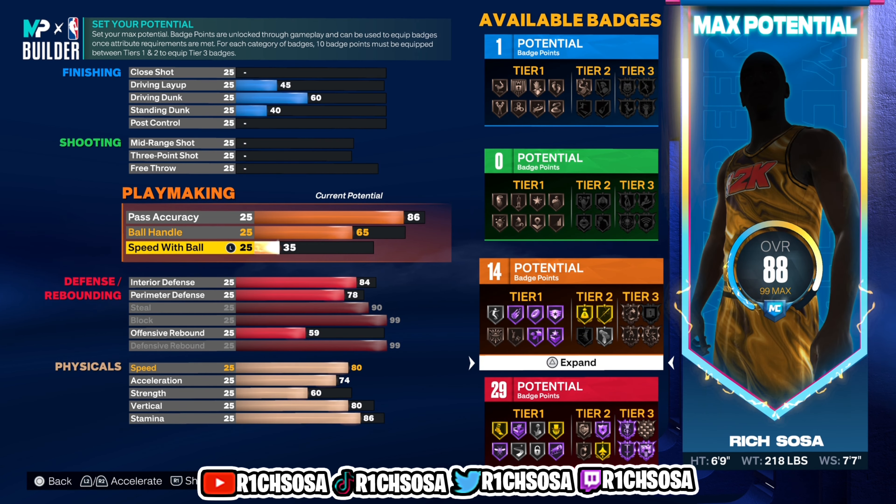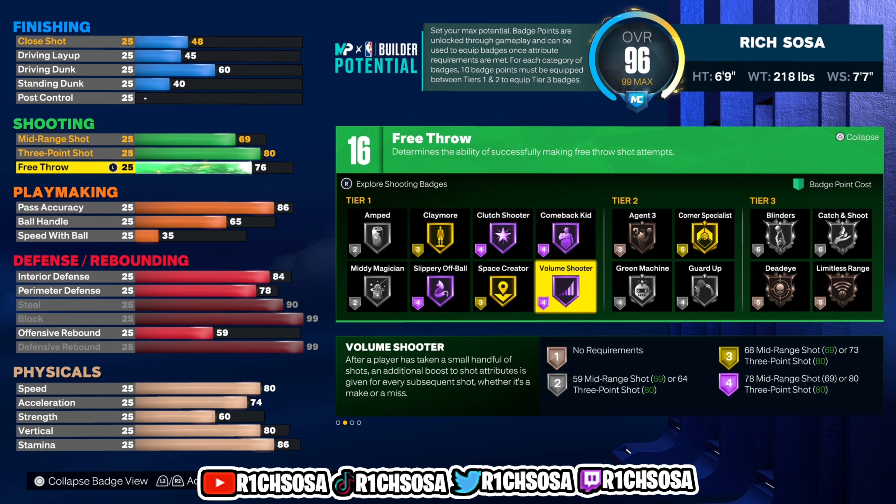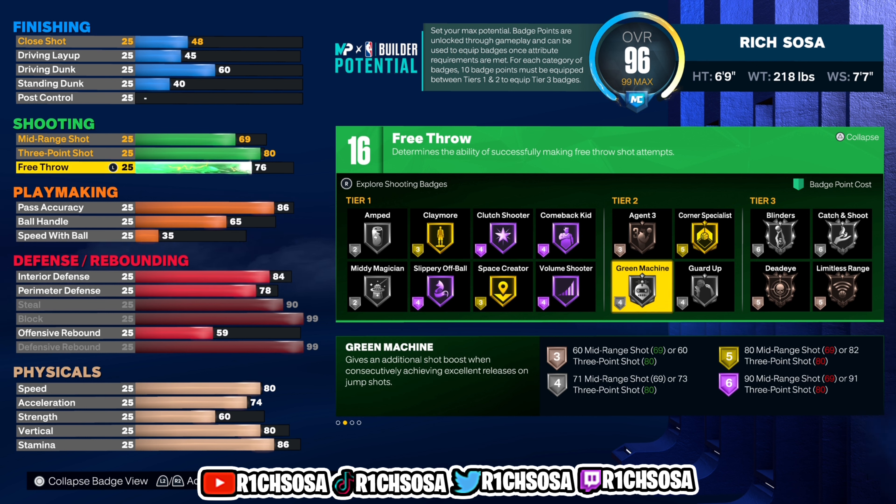Now let's get into the shooting. For mid-range shot I'm going with a 69, 80 for the three-pointer, with a 76 free throw, for a total of 16 badges. For tier one I like Amped, Midi Magician, Space Crater, and Volume Shooter. For tier two I'm liking Agent Three and we're also able to get Green Machine. You can make any type of adjustment based on your own play style, but you definitely want to follow every single step of this build — it's very crucial to maintain the build name.